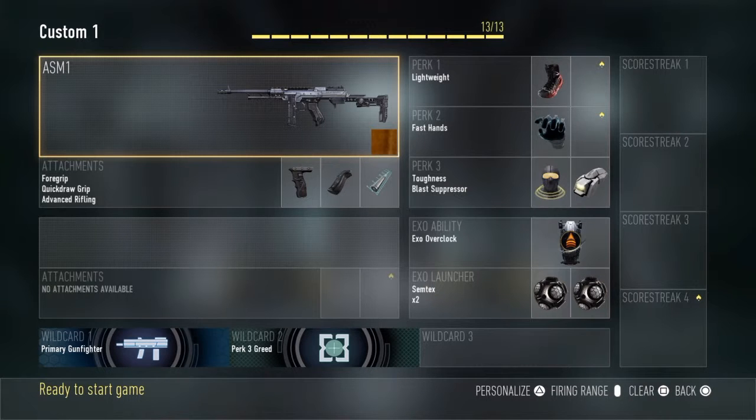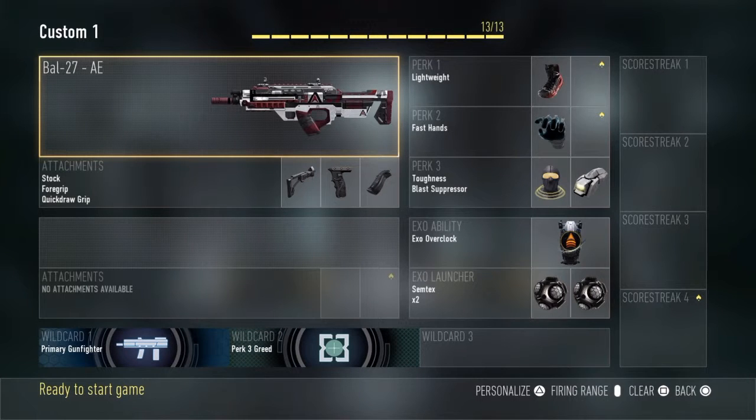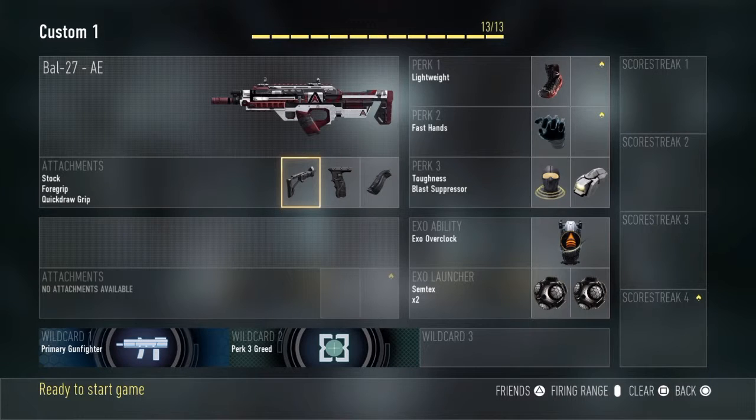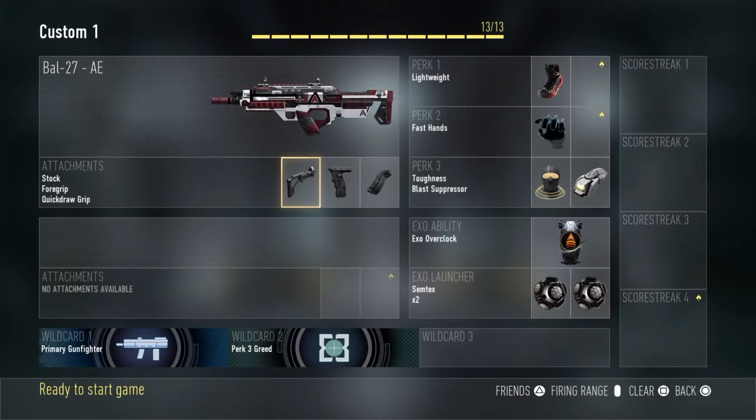This is my default respawn class — I'll use this on hardpoint and CTF a lot of the time, just depends. We have the exact same setup for perks, exo-abilities, and launchers, but we have the bow. I use the exact same attachments for the bow every single time: stock to move faster while aiming down sights, foregrip for reduced recoil, and quick draw so I can aim down sights a little faster.